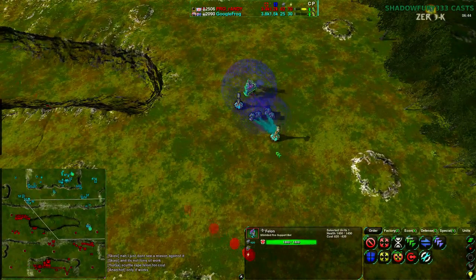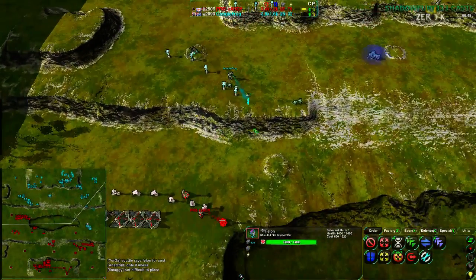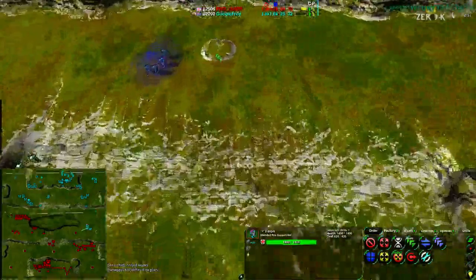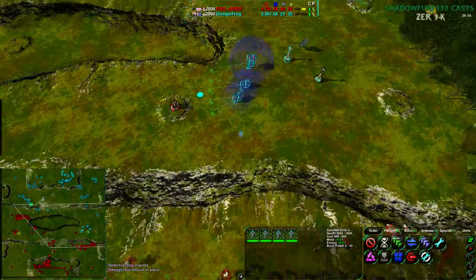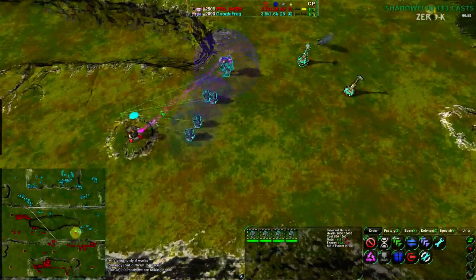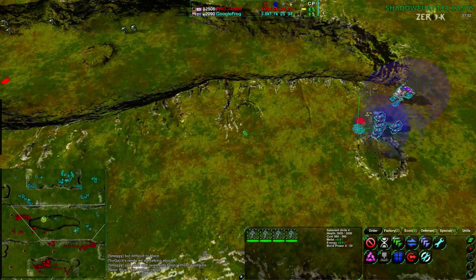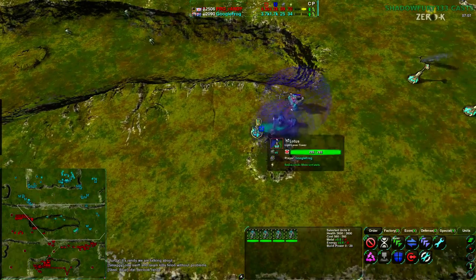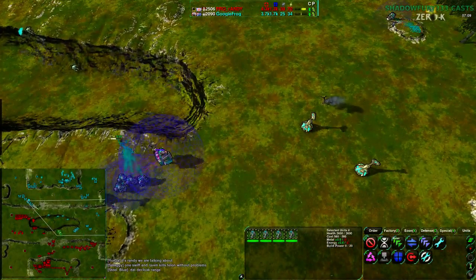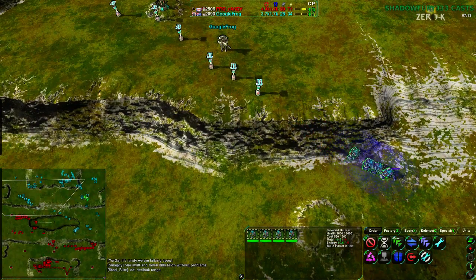Randy is almost doubling the income now: 42 to 25. The center mexes are a great prize — there are four mexes next to the center. Why didn't Google Frog just take those? He is going to start taking out some of Randy's territory and building more lotuses. It's an odd, strange way of going about this.